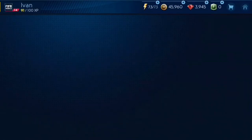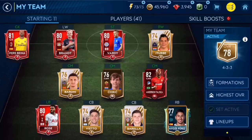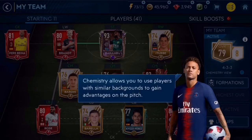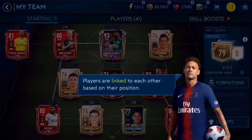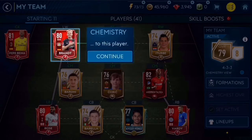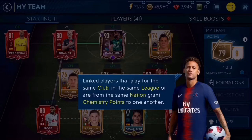Let me go here. I bet it's gonna bring me up to at least like an OVR of 80. Highest of your players — okay, you have unlocked chemistry! Chemistry allows you to use players with similar backgrounds to gain advantages on the pitch. Players are linked to each other based on their position.